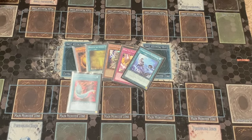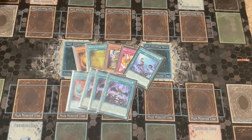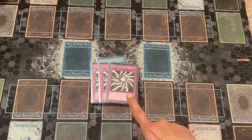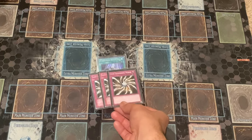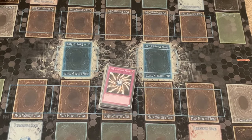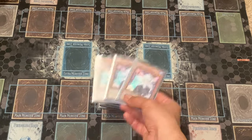One Harpie's Feather Duster — you all know what this does. Triple copies of Forbidden Droplet — a very powerful staple. Triple copies of Light Imprisoning Mirror — this is specifically for Voiceless Voice. It's a very good floodgate; no one is really playing it but it's great against Voiceless Voice since they're almost all Light monsters. I did not face Voiceless Voice in this tournament so it didn't matter. Three copies of Ghost Sister and Spooky Dogwood — to win in time in Yu-Gi-Oh.